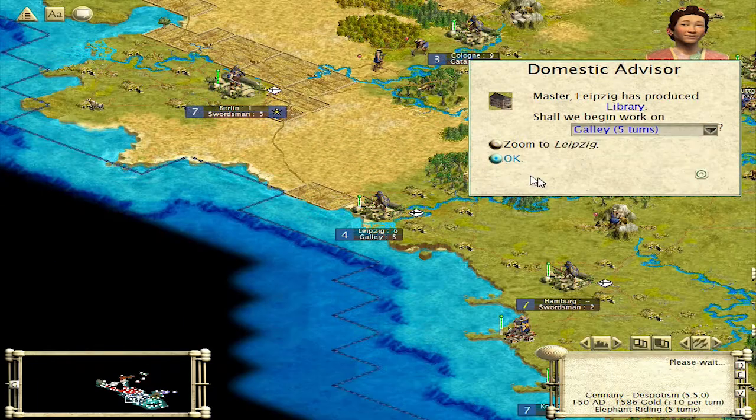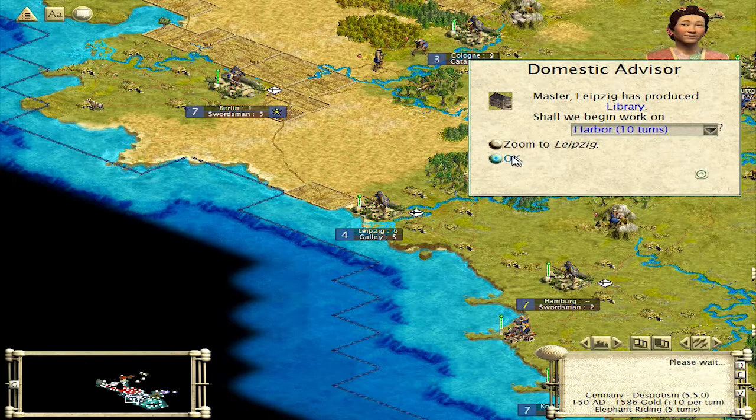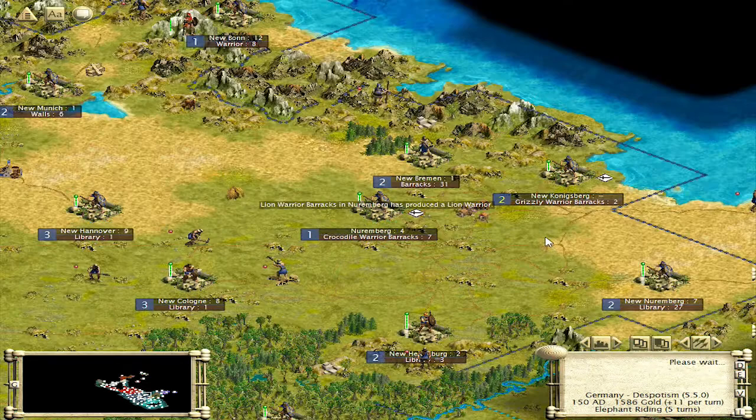So we're going to keep making swordsmen in my capital. This guy's done with his library. I'm going to throw a harbor up here, maybe make a few galleys — probably going to need that soon enough. This guy's done with his catapult, so we do have a library here already. We're going to need a temple shortly, so let's drop one in now. Actually, I'm going to drop a worker out first — worker then temple, I think.